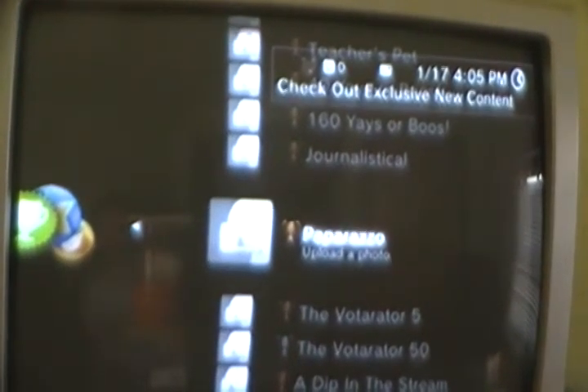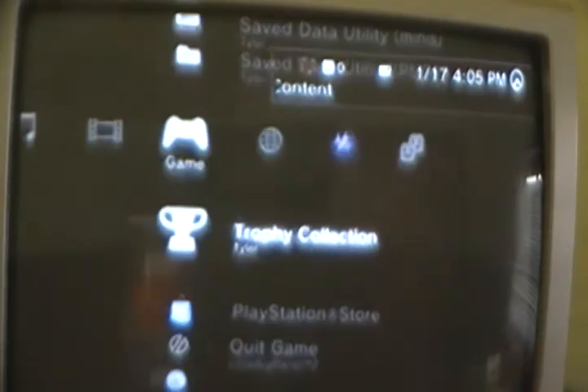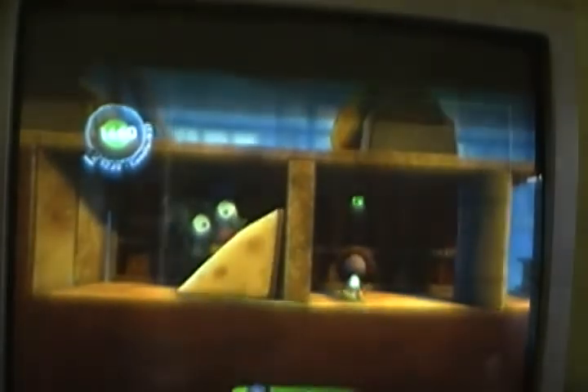I'm going to show you how to get the trophy paparazzo on LittleBigPlanet 2. What you're going to do, you're going to go into your stickers and decorations, go up to take a photo.